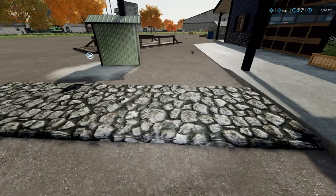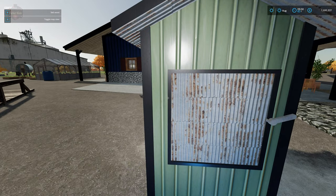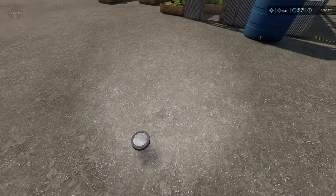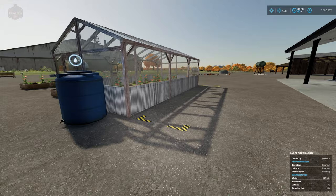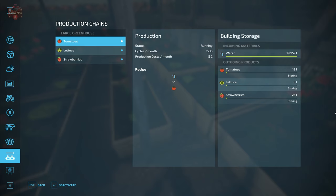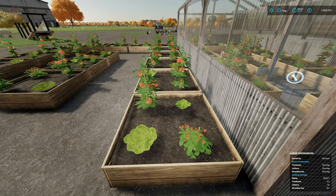We have a stone pathway — I placed two of these here. Here's the wood burning boiler, which is the sell point for logs, wood chip bales, wood chips, and loose and baled straw — you'll see the sell wood icon right here. We have our placeable bridge, a placeable flood light for a walkway, and our placeable greenhouse with pallet spawn points outside for tomatoes, lettuce, and strawberries, plus an activation trigger inside.